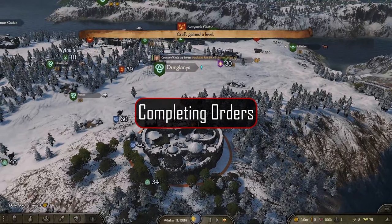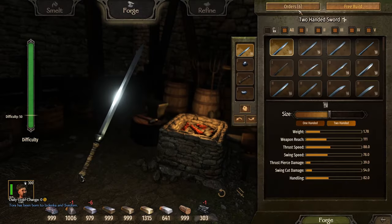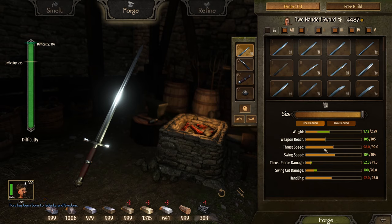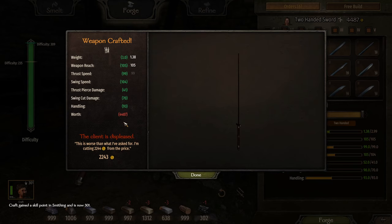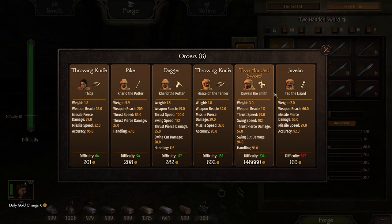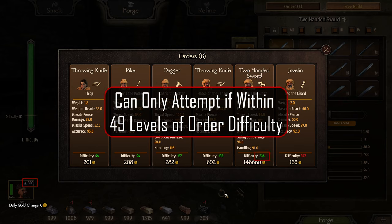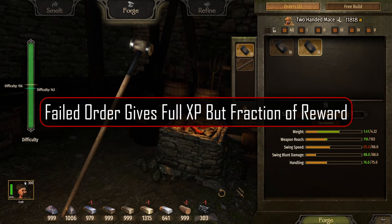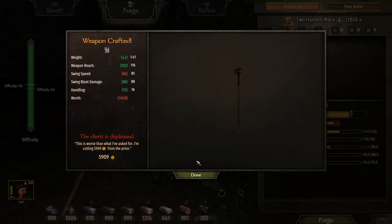If you're looking to be the most efficient with your time and resources, then completing crafting orders is the way to go. Not only can you make a ton of money doing them, but you can potentially get between 4 and 23 times the XP of a single weapon craft. The best part is, you don't even have to be successful with the order to gain these benefits. Every town starts with 6 crafting orders available from different nobles and notables, ranging in difficulty levels, weapon types, and reward values. You can only attempt a crafting order if you are within 49 levels of the difficulty requirement or higher. If you fail, you still get full XP and some of the reward money — from 50 to about 10% depending on how far off you are.